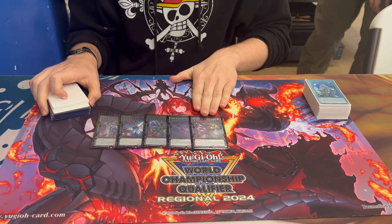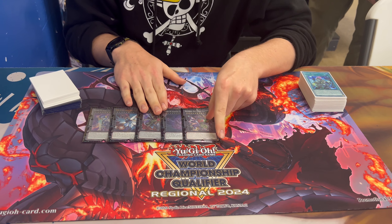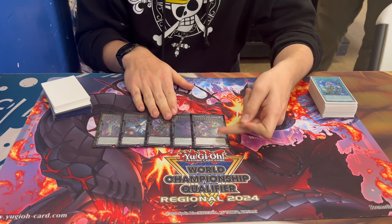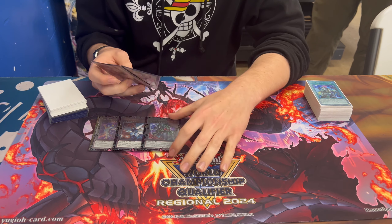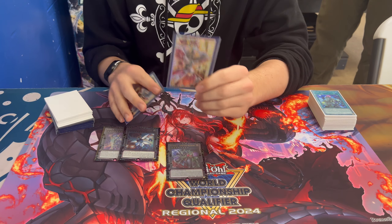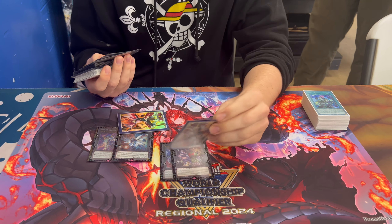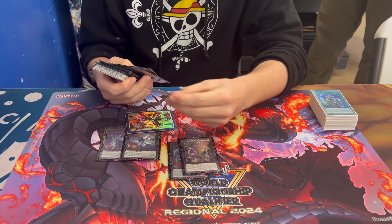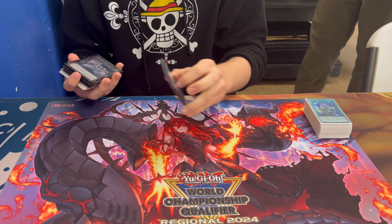Playing Number 38: Hope Harbinger / Big Zeus. This won me game three against Cash Tiro — he had a whole board, I had the field spell and two names. I made this in the battle phase, hit a Fenrir, went over it, then made Zeus, wiped his field. He top-decked, normal summoned Riseheart, I Zeus'd that, and just killed him. Beautiful.